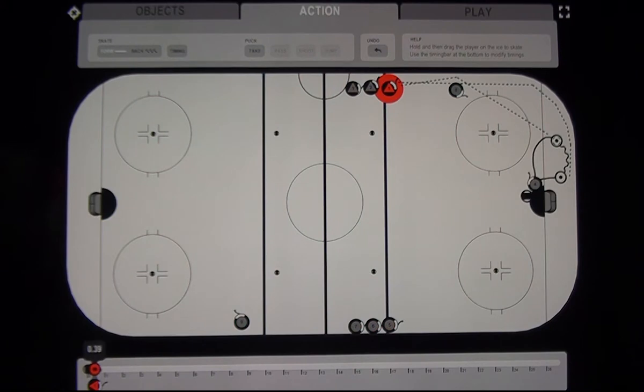We move the timing point along — you can see the player making the bank pass — out to about three seconds. We try to take it and it's still at three point seven, but now because we created that timing space we can slide the timing button to the correct three point seven seconds and now we can take it.